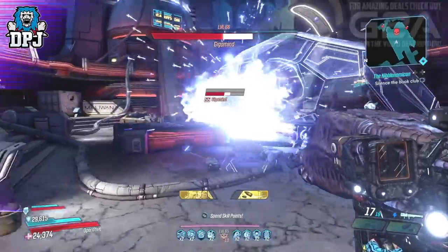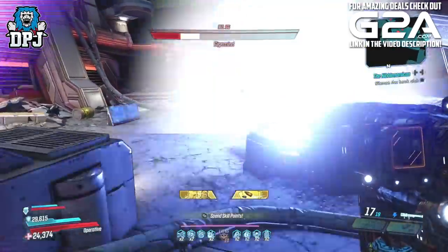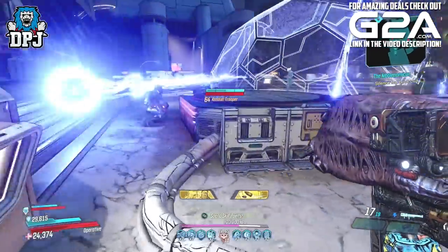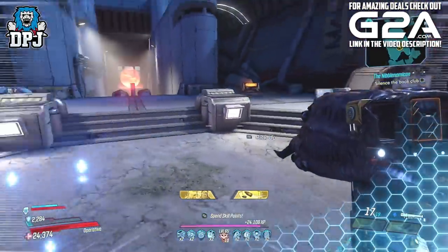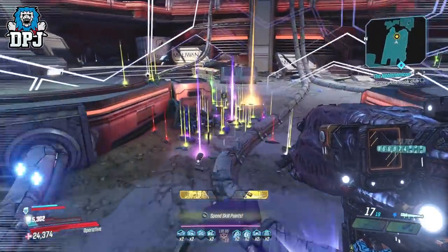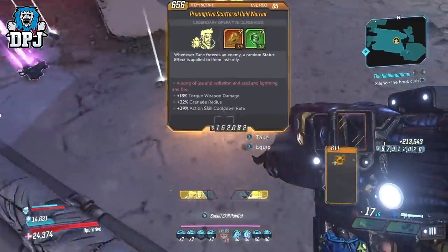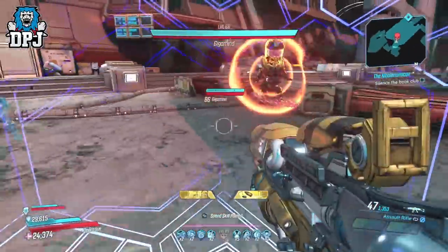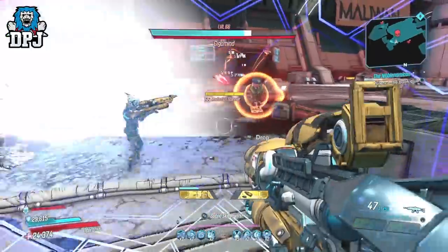The reason I've called this the lazy Zane build is that you can be a lazy Zane player with it, as that digiclone does all the work for you. I will state the footage you are seeing is mostly level 60 weapons, so you ain't even witnessing its full potential. If these were level 65 weapons the damage would be even crazier. But even still with level 60 weapons the build still melts as you can see.